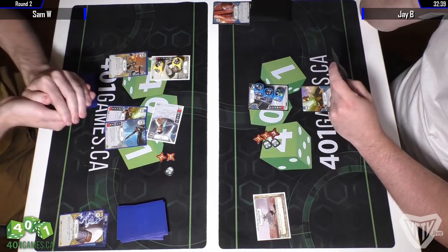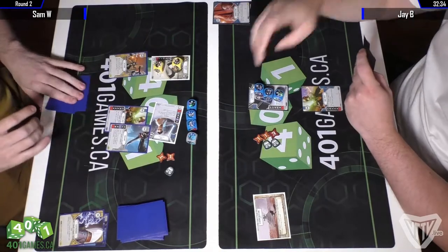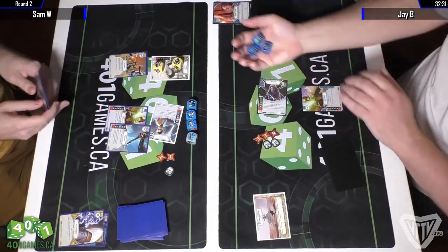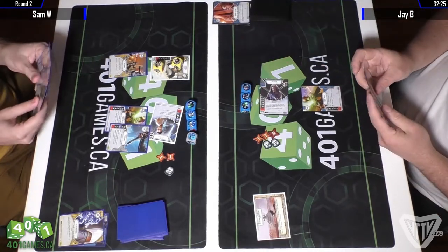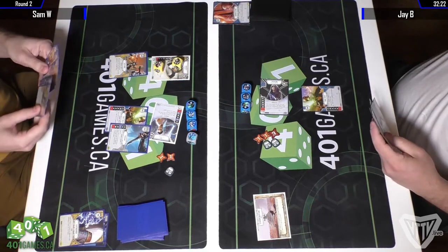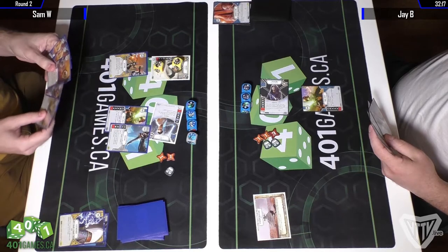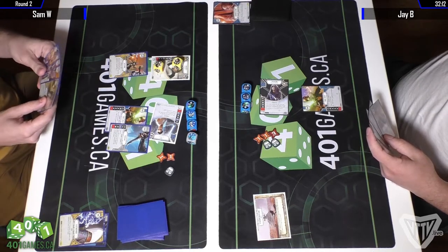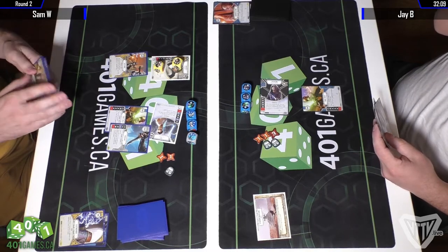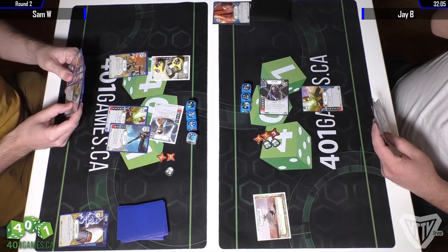So Sam with the initiative starting off here with a roll — actually Jay had the initiative. Got rid of Sam's resources. This time Sam doesn't have a black side for his melee to go along with his modified sides, but he does have a 4-speed. So do you go for the 4-speed and try to reroll? He does have a Loth Cat and Mouse, so he can remove Palpatine's damage side if he wants to.